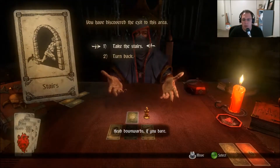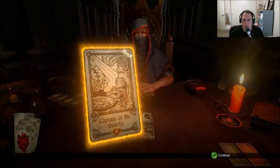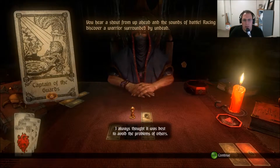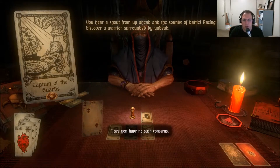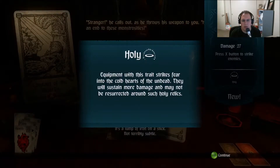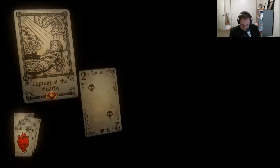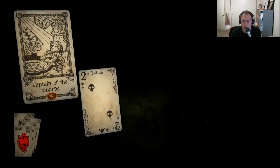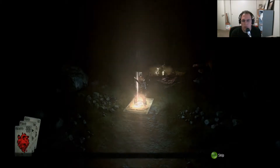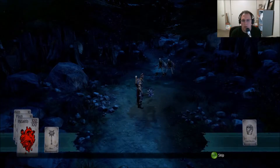Stairs — head downwards if you dare. I want to get this other thing first. Captain of the guards. I always thought it was best to avoid the problems of our lives. You hear a shout up ahead and sounds of battle. Discover a warrior surrounded by undead. Let's fight some undead. I got a mace — it's a lump of iron on a stick, not terribly subtle. I would like to equip it. Did that equip it? I think I have that holy mace now. Let's go.